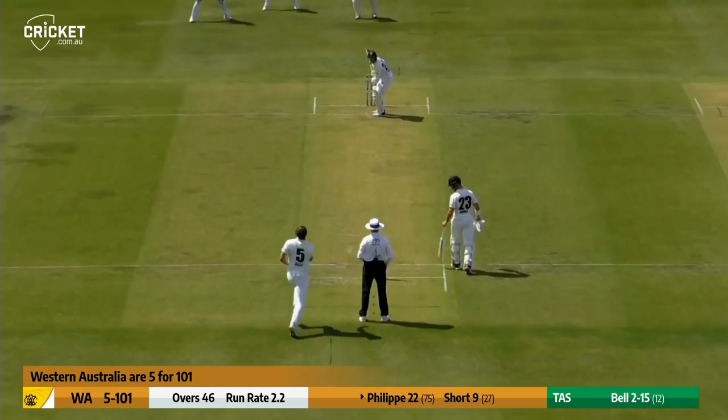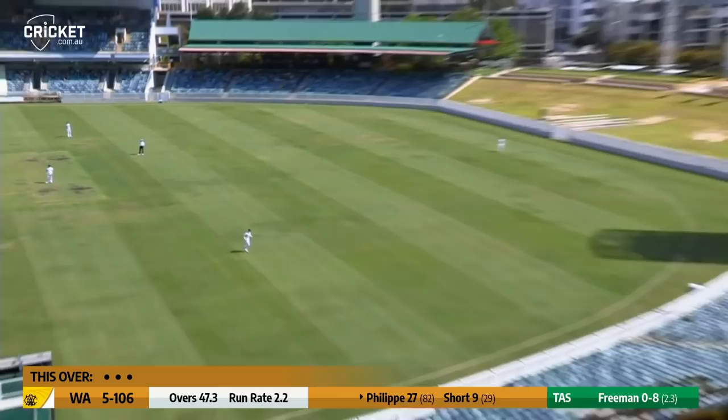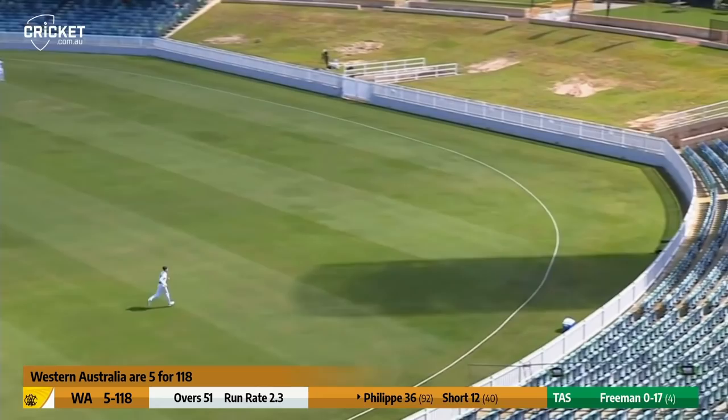Gabe Bell from the members' end, and the first ball's full, driven straight back down the ground by Josh Phillippe for four. Freeman up, here comes Phillippe down the wicket, over the top of Jordan Silk at mid-on. Phillippe uses his feet, gets to the pitch, and skies Freeman over the infield — it bounces away over mid-wicket for four.